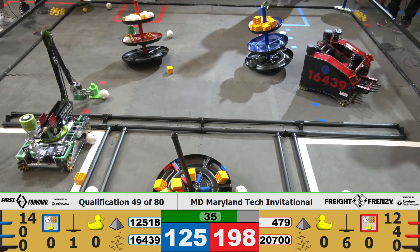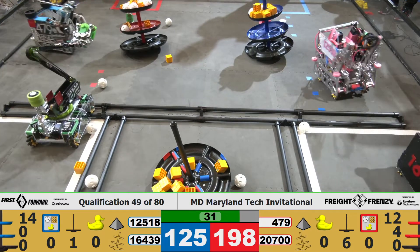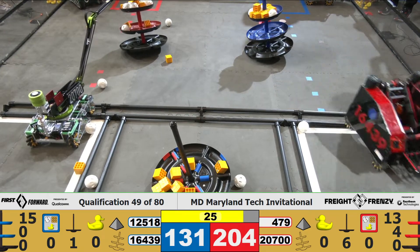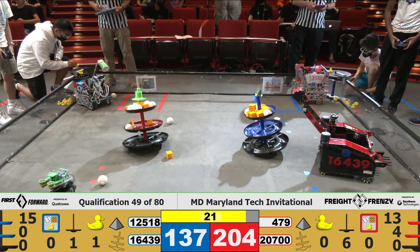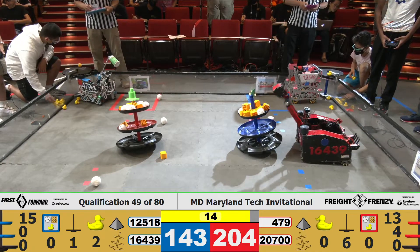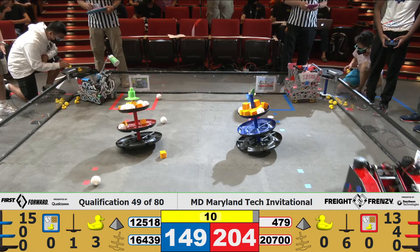With 37 seconds left, we see Snap getting ready for that endgame period. They're picking up their Team Shipping Element and going to place it from the warehouse over onto the top of the Alliance-specific shipping hub — haven't seen many other teams do that. With 17 seconds left, there's 15 Freight on the top. Looks like AlphaGo has filled that Alliance shipping hub all the way to the brim and put even more Freight on there.